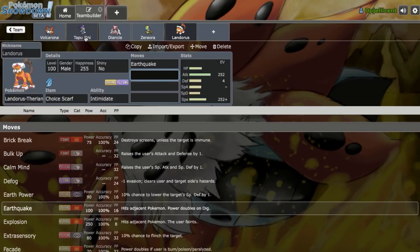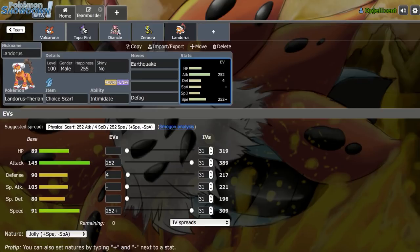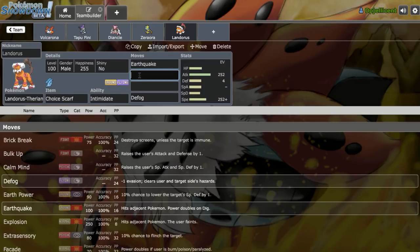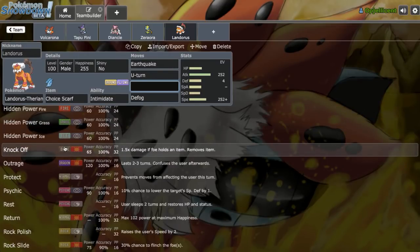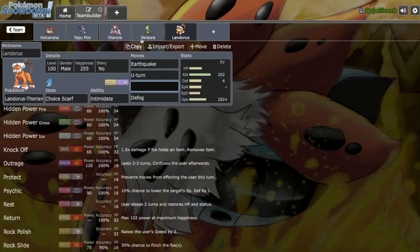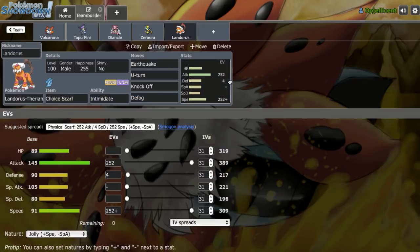If opposing Tapu Koko is a problem, we'll want Defog on Landorus-T too, since Taunt Koko is a problem for Tapu Fini defogging. We'll also run U-Turn and Knock Off to help against Chansey and Eviolite users. I'll get the EV spread checked from Smogon — but we have one final Pokemon slot to fill. We've done well avoiding Stealth Rock weaknesses besides Volcarona, so I don't want to throw in another Stealth Rock-weak mon.